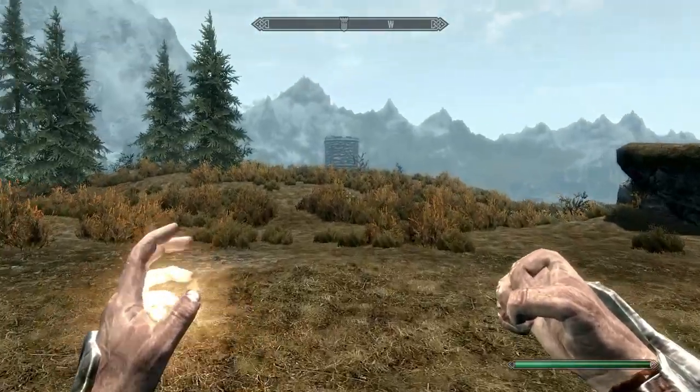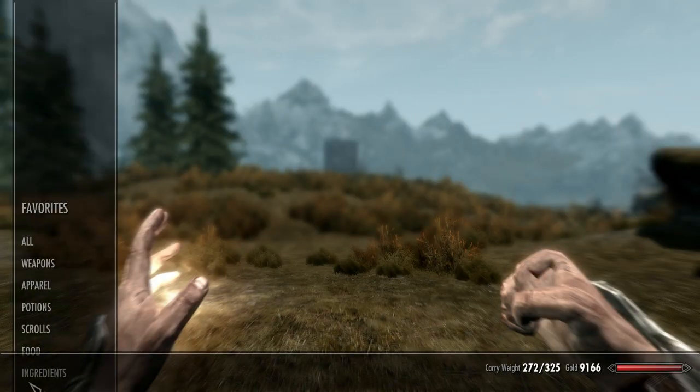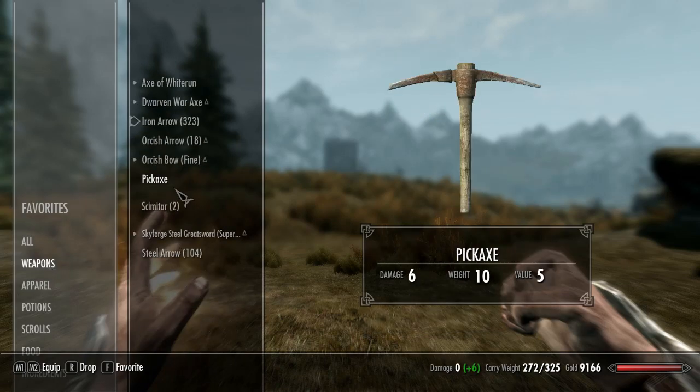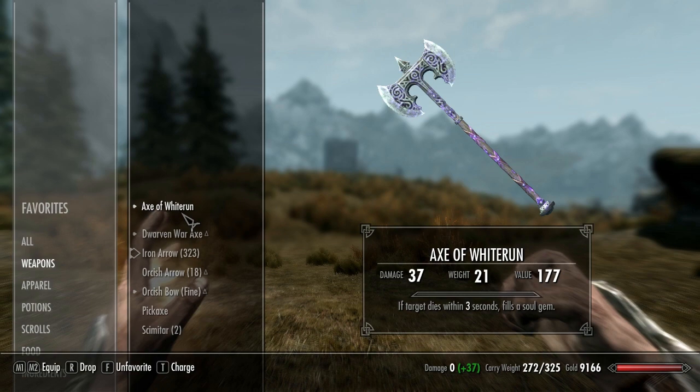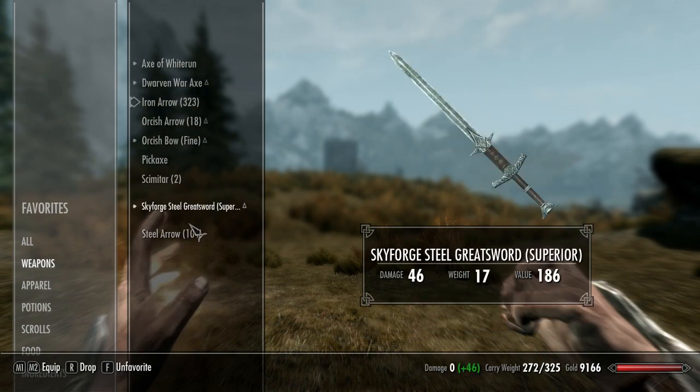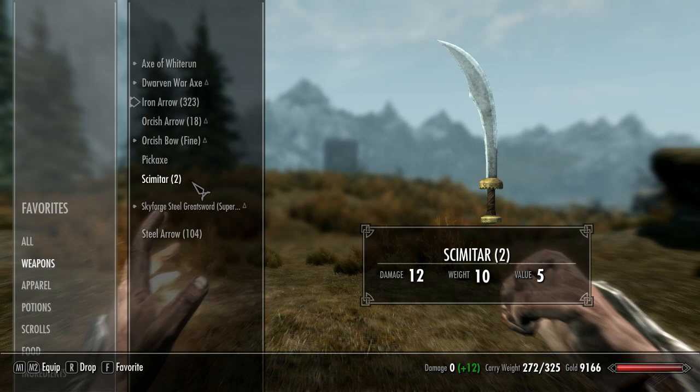Now to do this, it's fairly simple. You want to go into your inventory, find your weapons, and then you want to set things as your favorites — real simple, like an Axe of Whiterun, just nice and easy. Pick things as your favorites. And to do that, you hit F. So there you see, I'll set the Scimitar as a favorite.